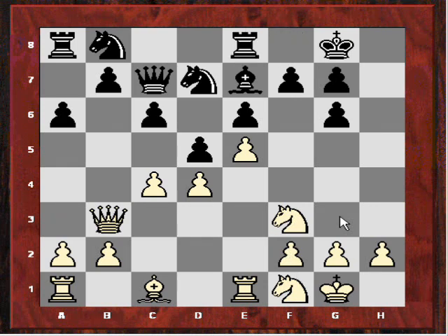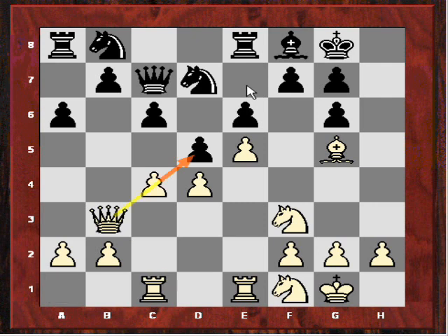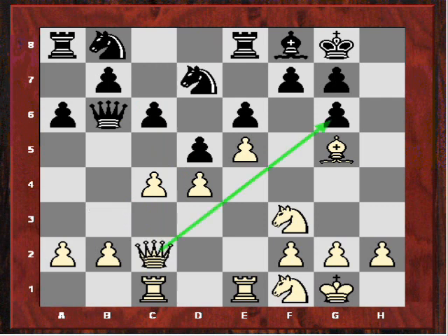After Re1, white now played Bg5. If Bxg5 and Nxg5, then the white queen might even swing to h3. Black could defend with Nf8, but white would have quite a pleasant position. Instead black played Bf8. White then intensified the pressure on the queenside by playing Rac1 — threatening cxd, and if exd then Qxd5, exploiting that pin. So white is threatening to win a pawn. Black played Qb6, and now white played Qc2, eyeing that g6 pawn. But it's still unclear exactly how white will further exploit these structural weaknesses.